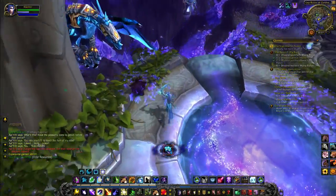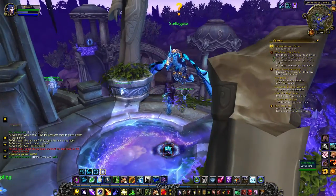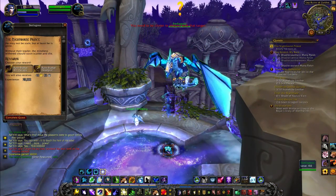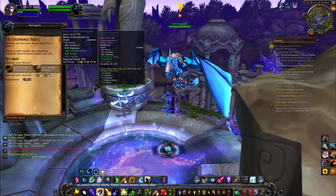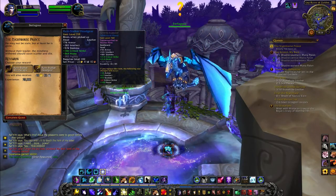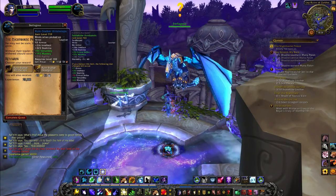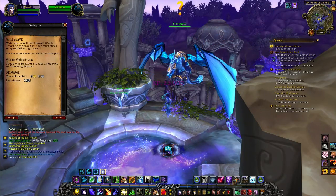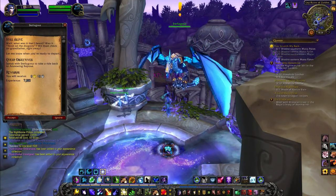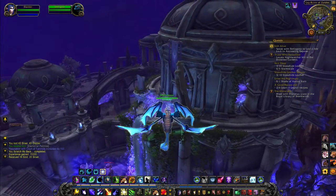Look at this - that pool looks awesome. Senegos has come to meet us - hello there, try not to fall off the edge. Okay, let me have a quick look here. Speak with Senegos to take a ride back to Azure Wing Repose. So let's go and hand in - we're slowly making our way to level 103, just 6 bars of XP to go. We'll just jump the mountains to cut them off.